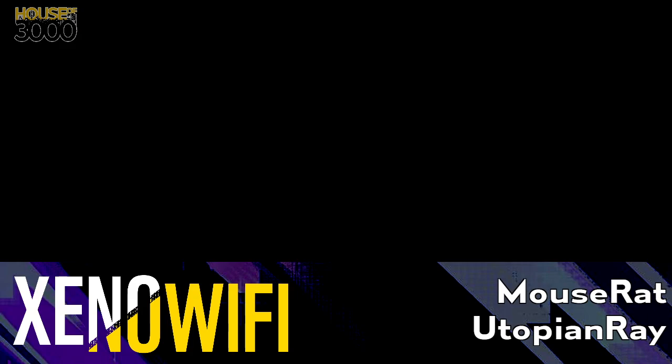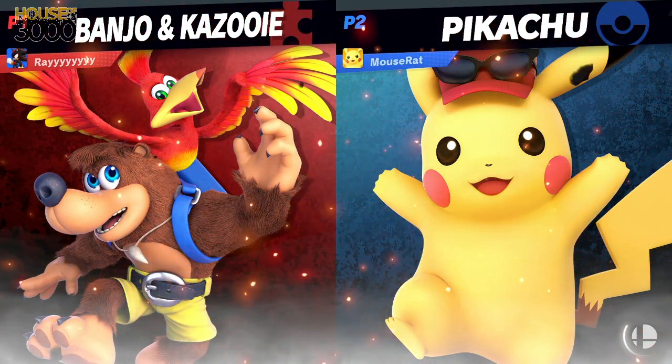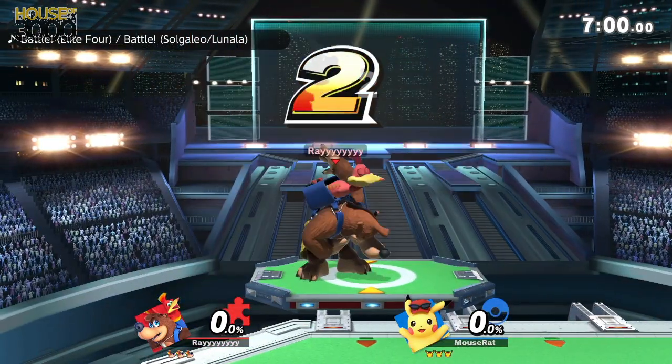Alright, Banjo and Pika. These two players are guaranteed to get a sub — guaranteed a chance to enter. They're in top 3. Xeno Wi-Fi monthly. They're in top 3, so I've got to gift Nostrad a sub if it hasn't expired yet.